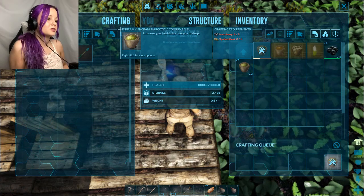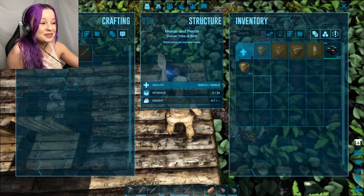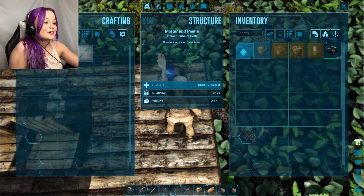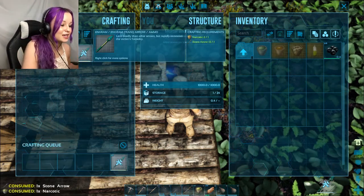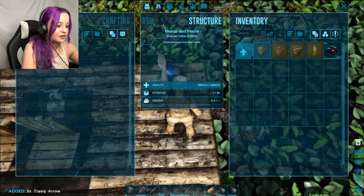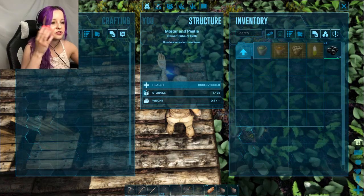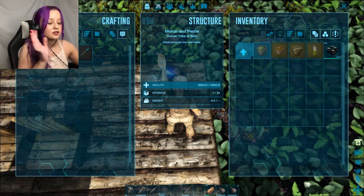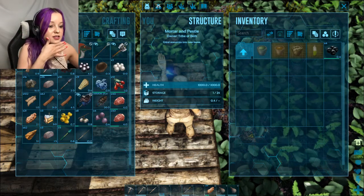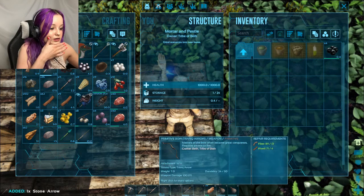One of those makes one arrow - it seems like I'm able to make quite a few so that's okay, but my aim's not really good, so the fact I'm only gonna have three arrows isn't that comforting. What is this? Oh, a fishing rod! I made a fishing rod - I don't know how to use it but that's just one of many things I want to learn how to do someday.